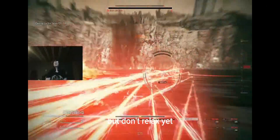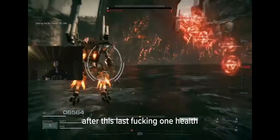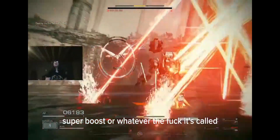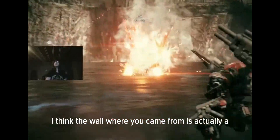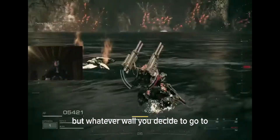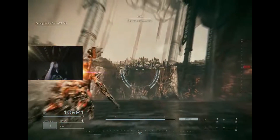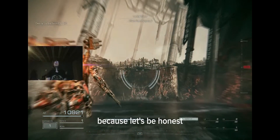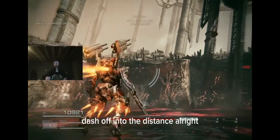Don't relax yet — as soon as Ibis finally goes down after this last one health, we're immediately going to super boost towards one of the walls. I think the wall where you came from is actually a bit closer than the one I choose, but whatever wall you decide to go to, we're going to rush off into the distance. I'm going to play this part at two times speed because you don't gain anything from watching me dash off into the distance.